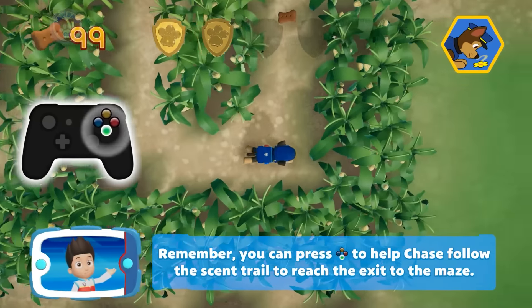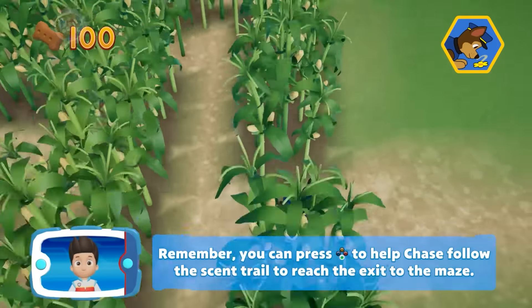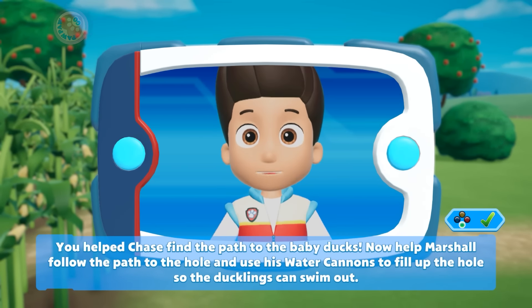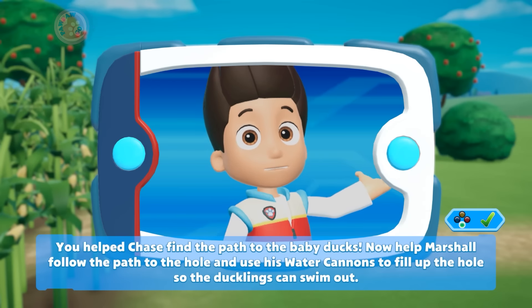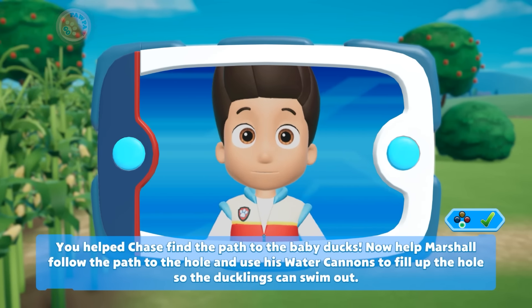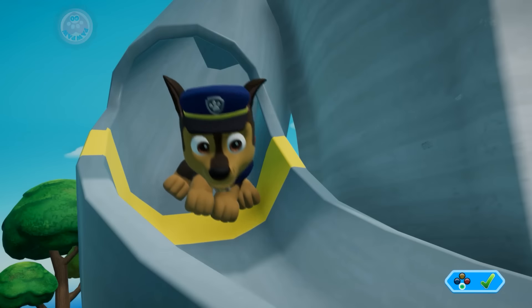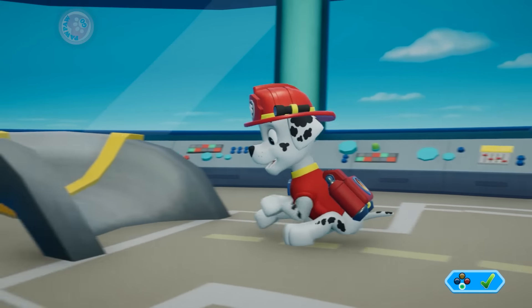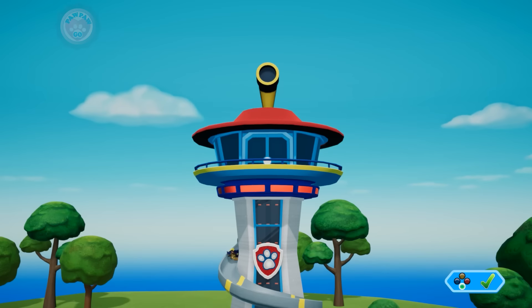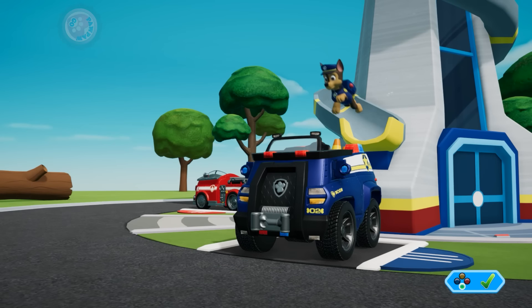You help Chase find the path to the baby ducks and use his water cannons to fill up the hole so the ducklings can swim out! Will? No! Will? No!